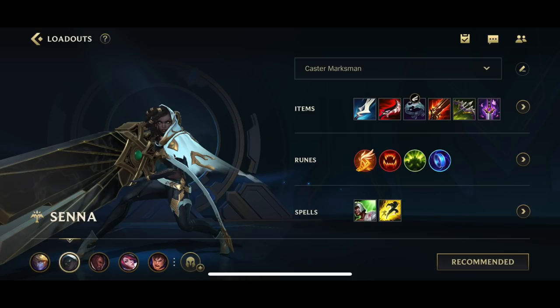For the runes, this is pretty common for every one of those builds. It's gonna be Fleet, then Hunter Vampirism, then the armor and magic resistance scaling, and then Manaflow Band — great synergy with Manamune. For the spells, Heal/Flash or Barrier/Flash.